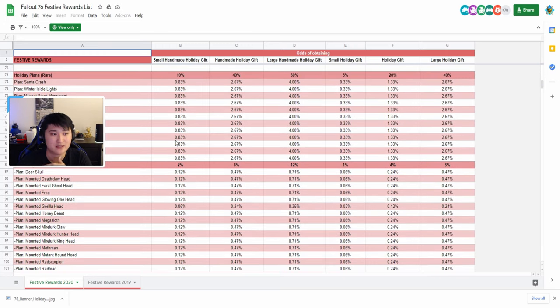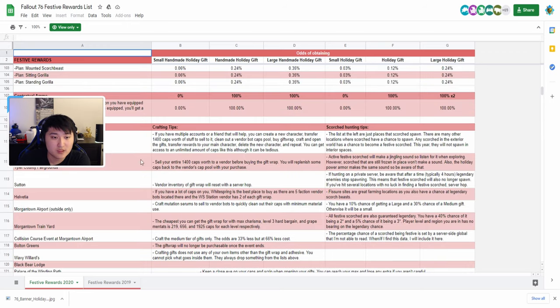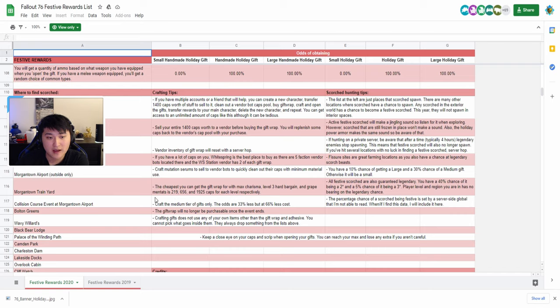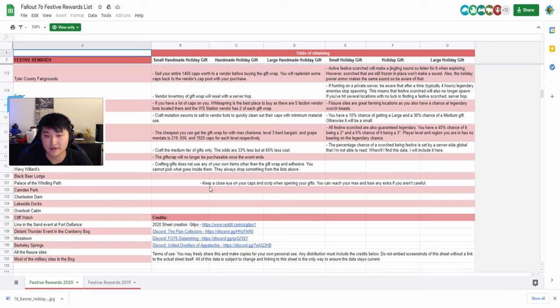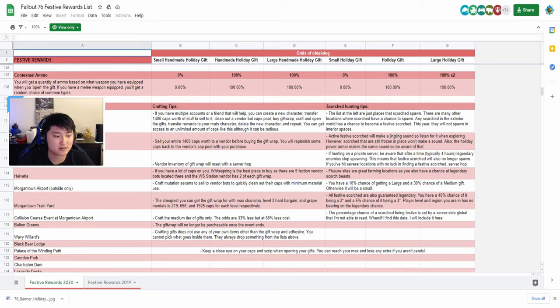These are all the plans and rewards — I'm scrolling fast but the link will be in the description, along with tips on where to find scorched and a map. Vendor inventory of gift wrap resets with a server hop, so you can buy out all the faction vendors on a server then server hop to buy more. Medium tier gifts are the most cost efficient — 66% less cost even though you get 33% fewer odds for good drops. Also keep a close eye on your caps and scrip when opening gifts, because if you're already at max you won't receive the difference.